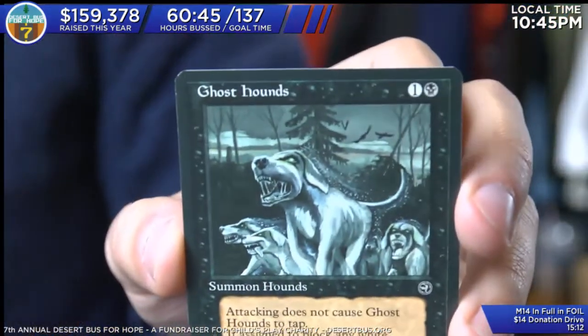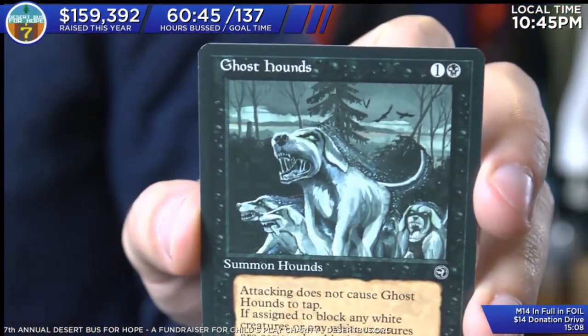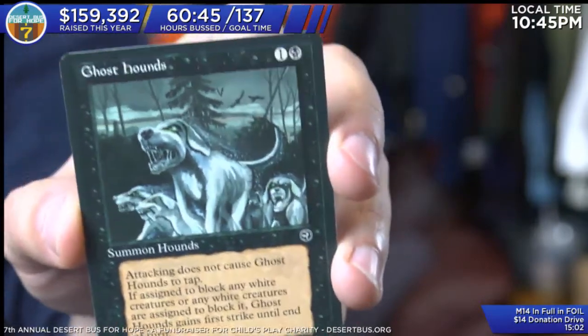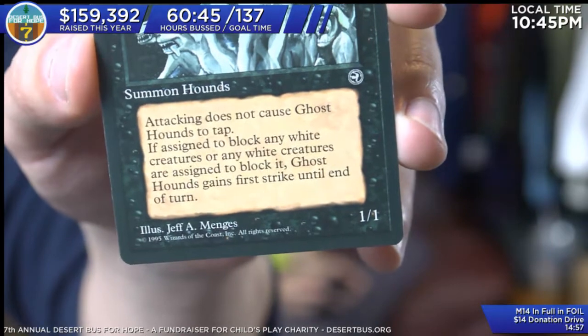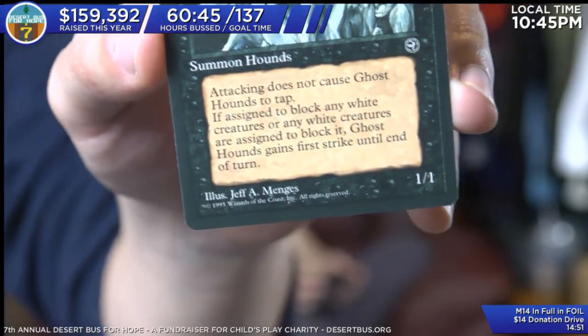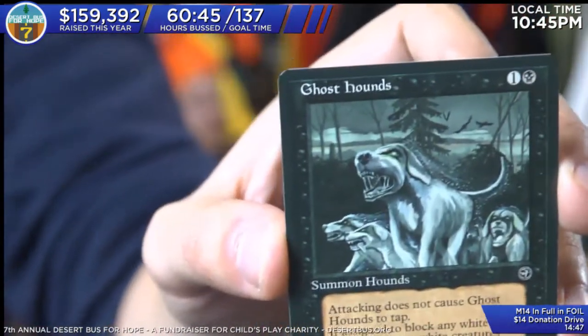Ghost Hounds. I wonder if they're better than Thraven Purebloods. We've got Ghost Hounds — one and a black, they are a 1/1. Attacking does not cause them to tap. If they are assigned to block any white creatures, or any white creatures are assigned to block it, Ghost Hounds gains first strike until end of turn. That's awful! That's basically what you're saying. So — 1/1 with vigilance for one and a black, gains first strike against white creatures.